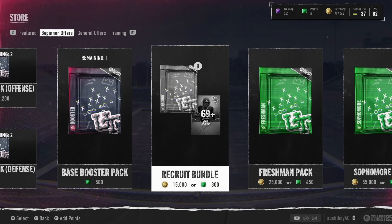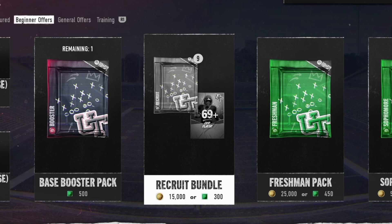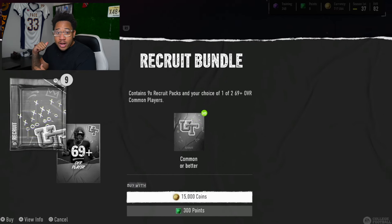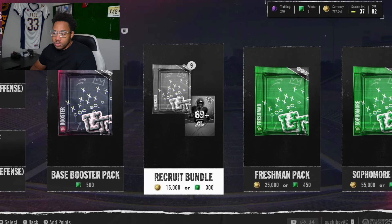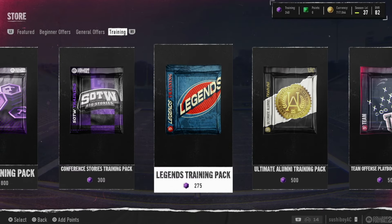I'm so serious though — I would not open packs, just go buy players. The Recruit Bundle is actually a pack slash bundle that I would advise opening. It's only 15k, there are nine cards, and you get a choice of one of two 69-plus overall common players. Down the line this is the type of bundle I'll roll the dice on, because I've seen a whole bunch of people on Twitter and friends in my party pulling crazy stuff — rare players, quick sales, legends, LTDs, all of that. And since you're only spending 15k, if you walk away with nothing it doesn't really hurt. Recruit Bundle gets a thumbs up from me.